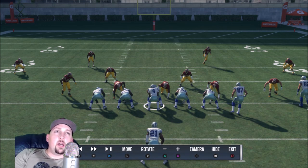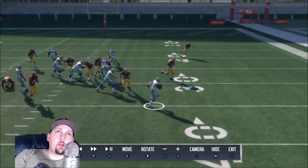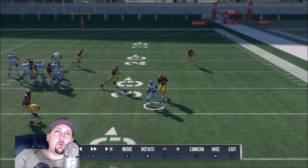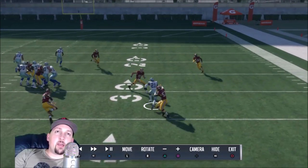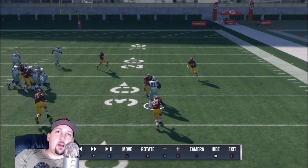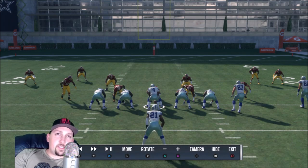Next up, some effective ball carrier moves. First is the spin move — it wasn't very good last year but it's back in a big way. The best time to use the spin move is when defenders are essentially parallel to you or slightly past you, over-pursuing. You can see right in the pocket it made that first guy miss. To execute it, hold the activator button — L2 or left trigger — and hit circle. It puts on a really nasty move that works against both users and CPU this year, especially with high elusiveness.